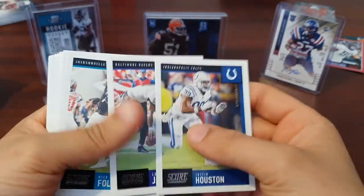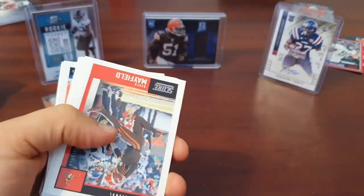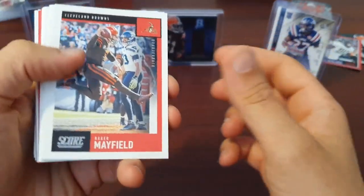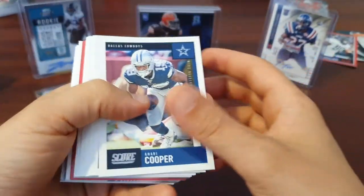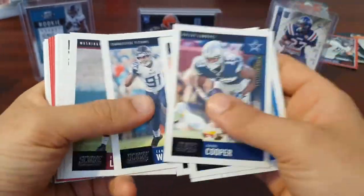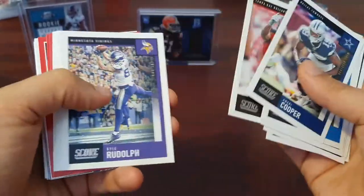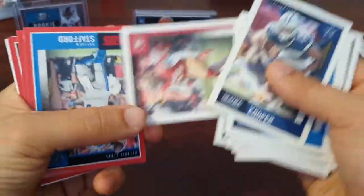Second Score pack: Justin Houston, Mark Jackson, Nick Foles, Tucker, Fournette, Mayfield, Amari Cooper, Golladay, Lewan, Montgomery, Wake, Love, Hamilton, Galston, Rudolph, OJ Howard, Jimmy Graham, Will Lutz, Andy Ford.